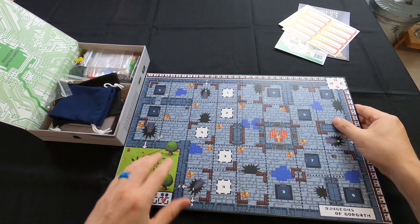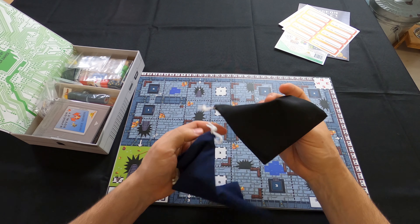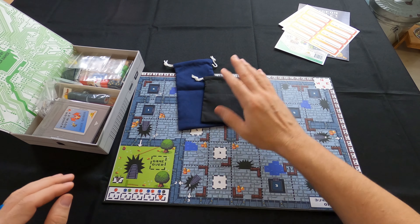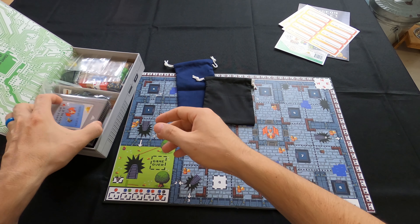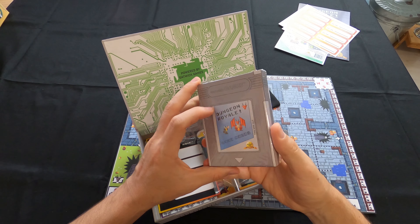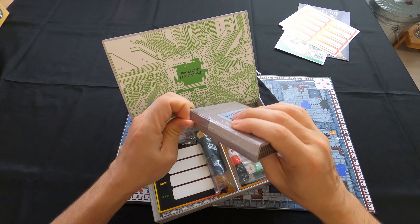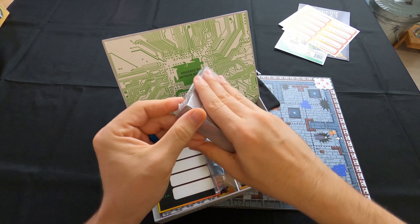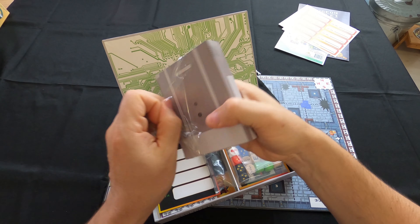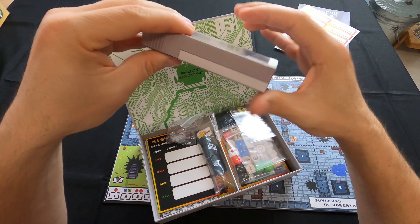So you have two drawstring bags that come with it, which is cool. Let's see what else is in the container. Look at this little cartridge box — I'm going to go ahead and open up this Game Boy cartridge. I think this might be the cards.